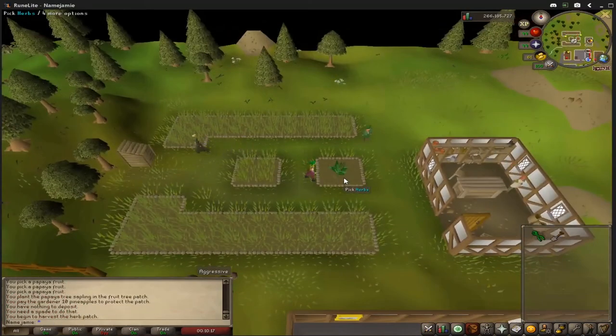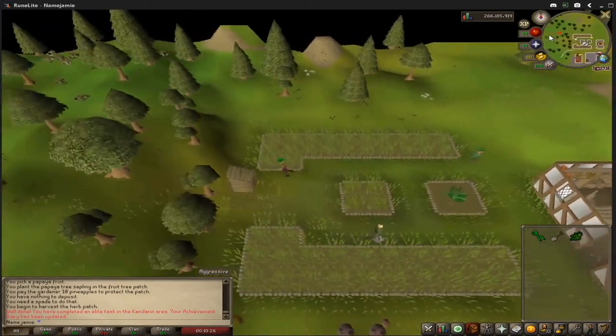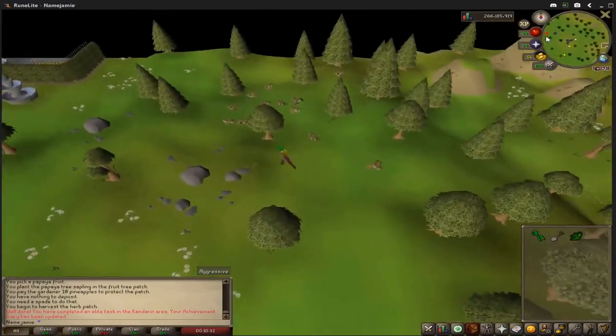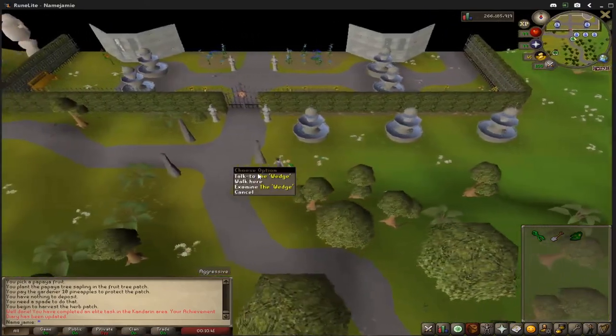After 80 minutes, go back to the herb patch in Catherby. Make sure you have on you a spade and your secateurs. After you pick the herb, you should finish the Kandoran Elite Diary. After you've done this, head directly west over to Seers and speak with Wedge. He should give you your lamp and headgear.